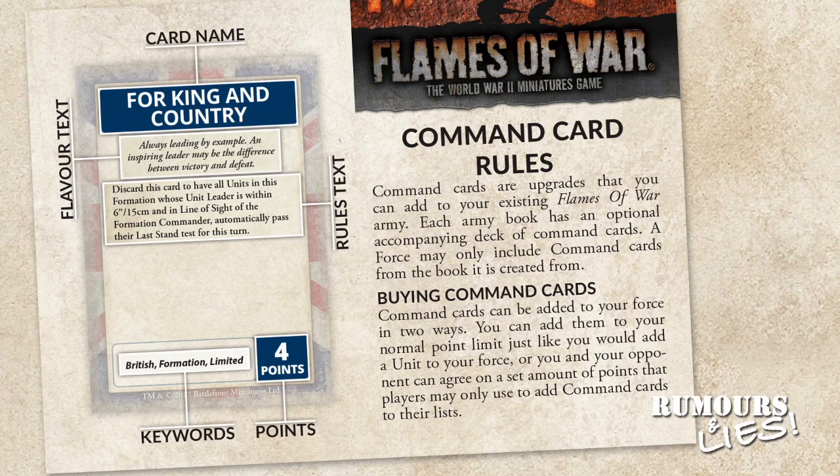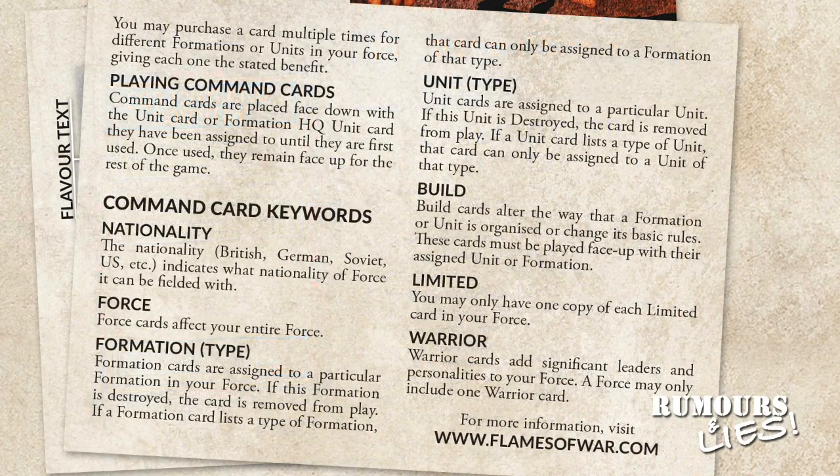Each card has a name, flavour text, rules text, a points value, and keywords. The keywords indicate things like the nationality of the card, whether the card is formation or unit specific, if it alters or adds to the build of certain formations, represents a warrior, as well as indicating any limitations on using the card.